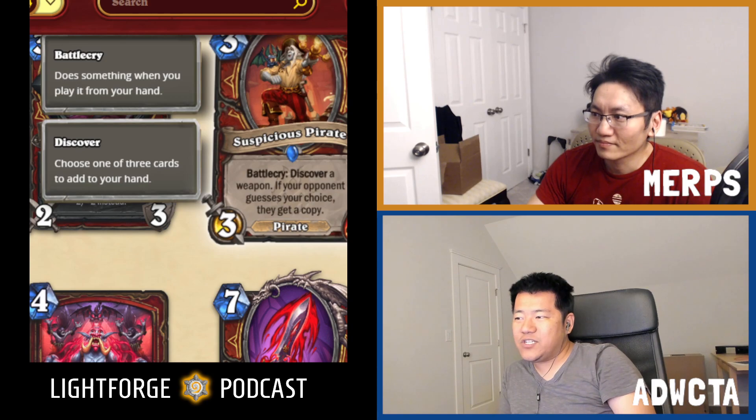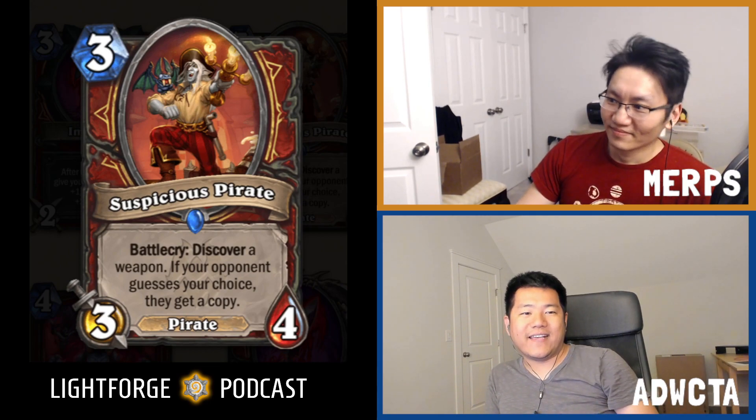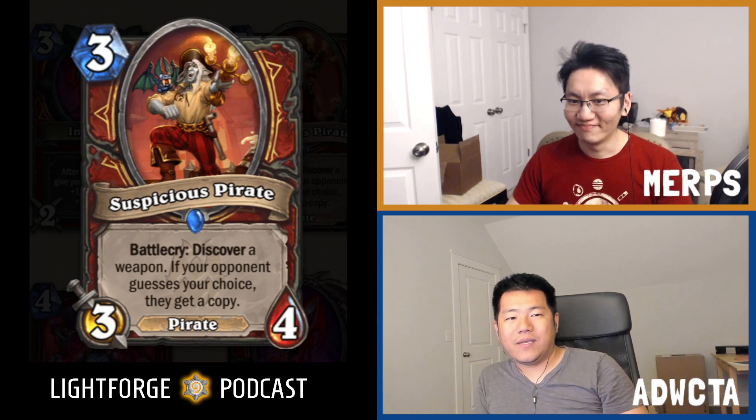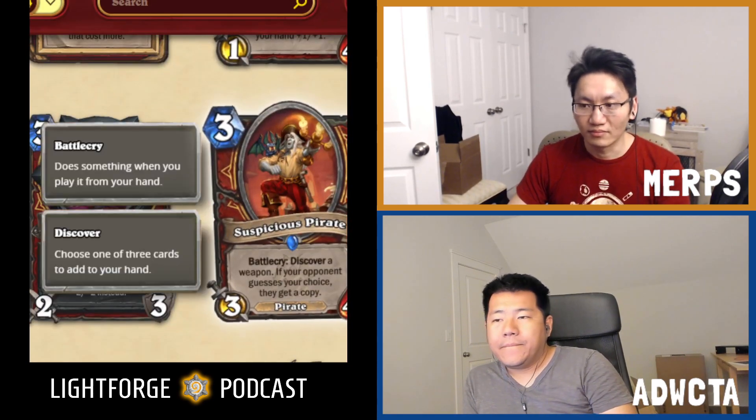Next one is Suspicious Pirate. Suspicious Pirate is a 3-mana 3/4 Pirate. Battlecry: discover a weapon. If your opponent guesses your choice, they get a copy. Part of the same series as a lot of the other cards, but this one is a B+, not an A. While 3-mana 3/4s are good and discovering weapons is good, you are a warrior — your weapons may conflict with other weapons, while your opponent may really want one. The important thing is your opponent won't always be able to guess correctly. On average, you always get something; sometimes they get something too.